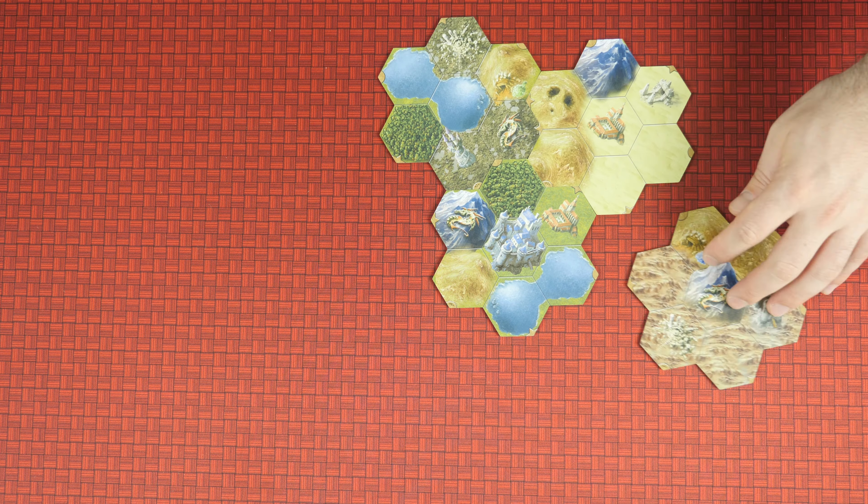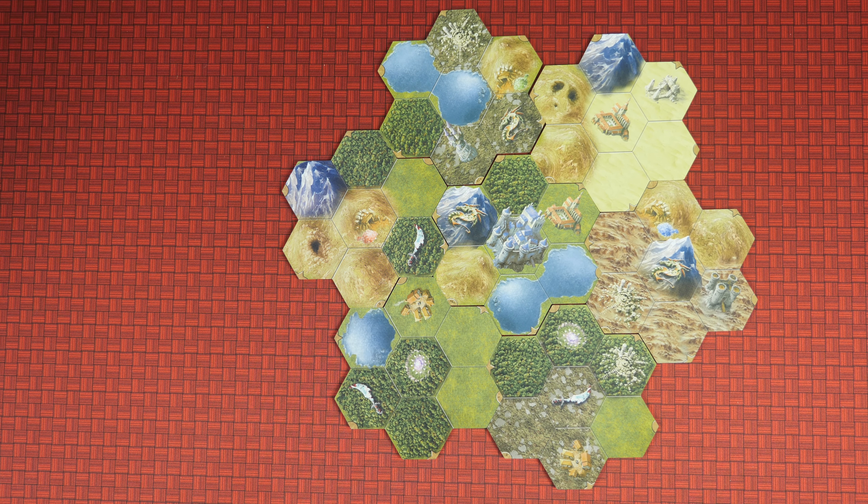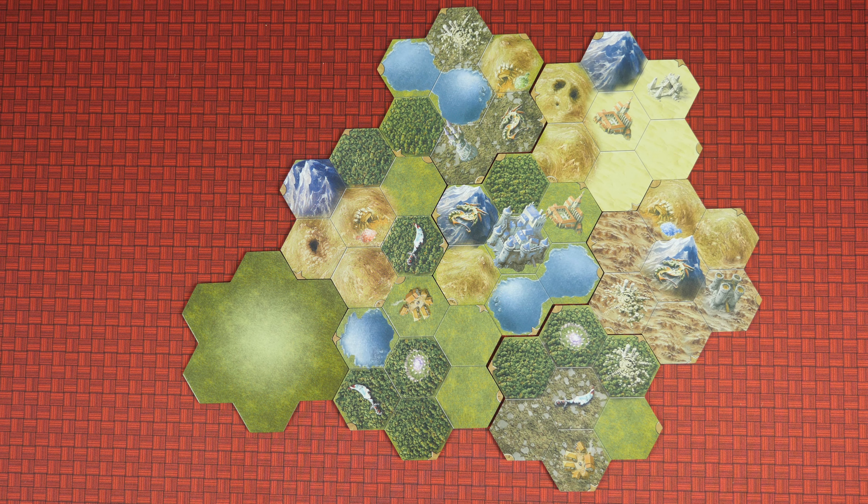Begin to lay out the city by placing a tile with this town hall symbol in the center of your table. Then surround it with six other city tiles and one facedown tile to act as your underfunded government headquarters.